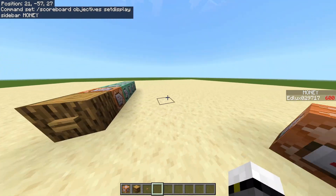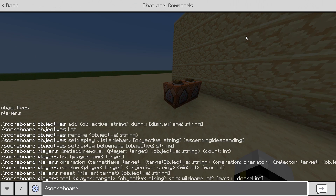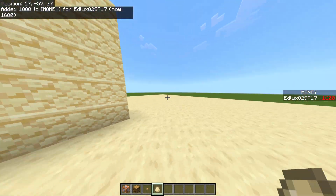Once we have all of this created, first of all we should give ourselves some coins. For that, it would be slash scoreboard players add. We select the player we want to give to, such as ourselves, and we put 'money' and the amount of coins we want. Let's add a thousand coins. Now I have a thousand extra coins.